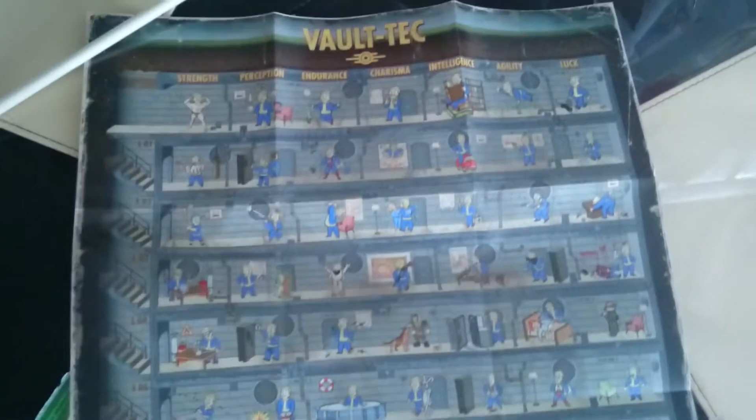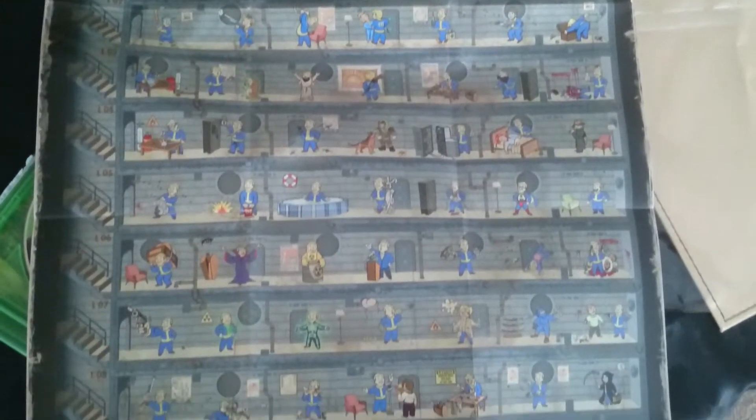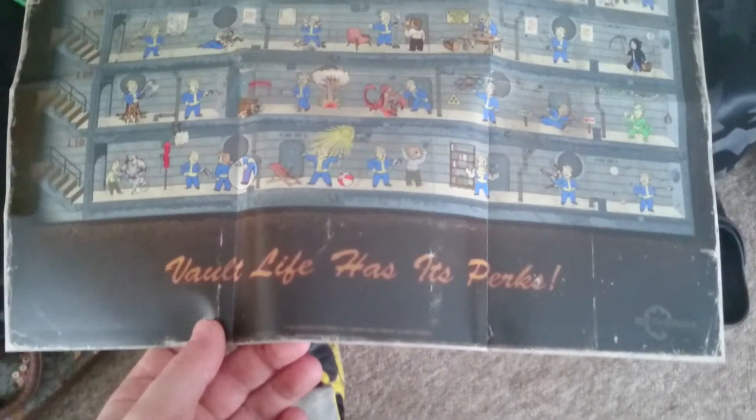We've got the poster. Here's the poster — it's quite a nice big one actually. Vault Life has its perks. So that was the unboxing of Fallout 4 — hope to see you again soon.